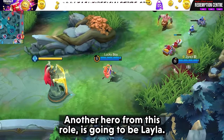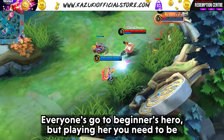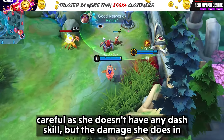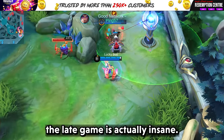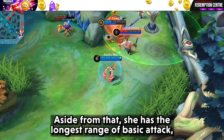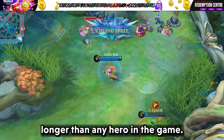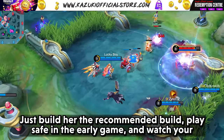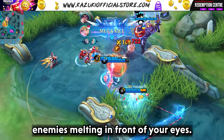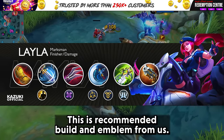Another Marksman hero is Layla — every world's go-to beginner hero. Playing her, you need to be careful as she doesn't have any dash skill. But the damage she does in the late game is actually insane. She also has the longest range basic attack of any hero in the game. Just build the recommended build, play safe in the early game, and watch your enemies melt.